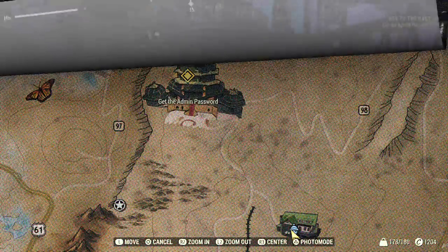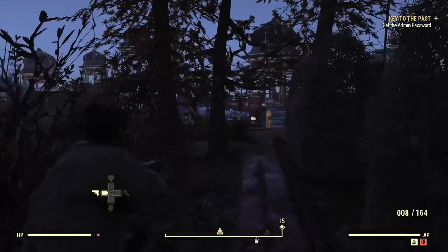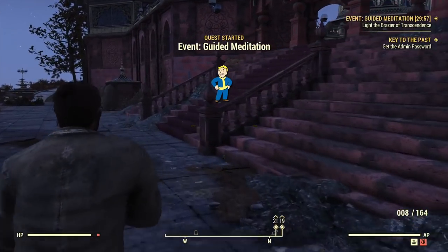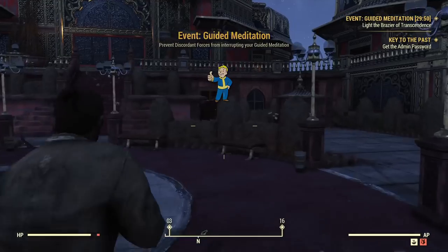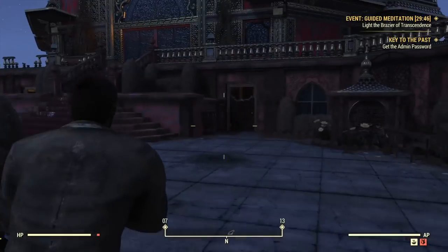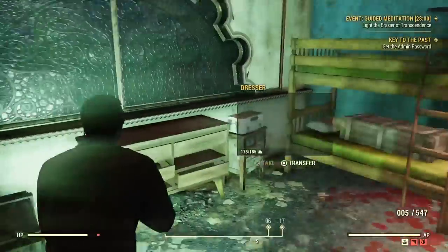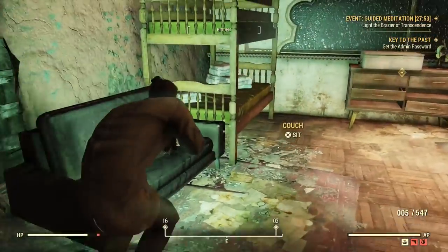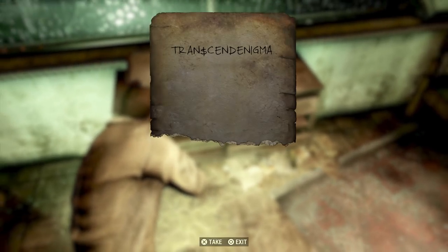Let's hightail it to the Palace. For me it was abandoned externally - no resistance on the grounds. I'm betting that's because of the type of location it is - an event location. Nonetheless we make our way inside and get to work on the scorched. There are quite a few scorched here but they're relatively easy to handle. Work our way into this room and we have the Palace admin password - fantastic.